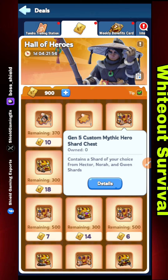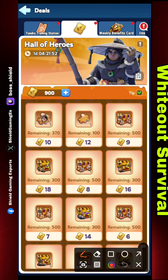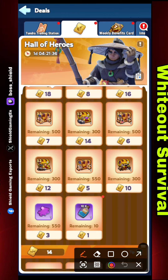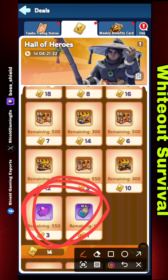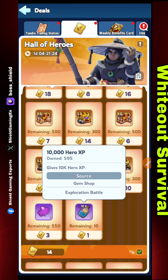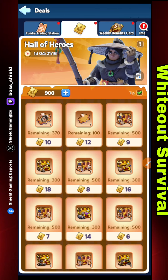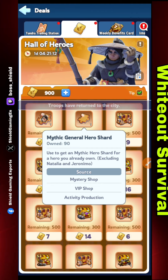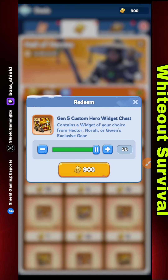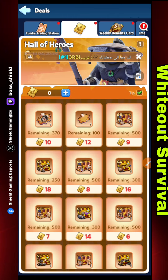So it is your choice which one you want to get, but my first priority is always the widget. I want to focus on Hector and make him very strong, so I go for the widget. There are other items if you scroll down, but they are not as valuable — we can get epic general shards and hero XP from other sources. So prioritize the top items: the current generation hero shard, the Mythic General Shard, or the widget, depending on your goals.